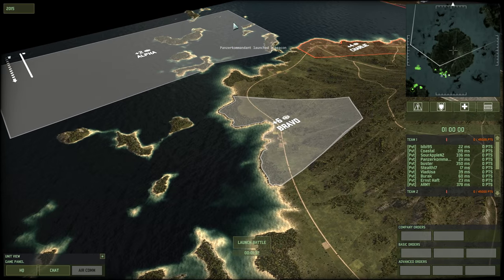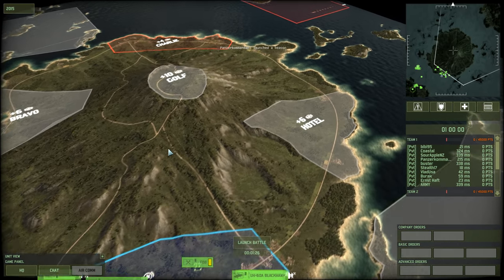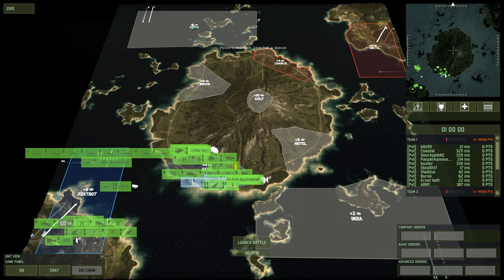You have Alpha as a pure naval zone. You have Bravo as, let's say, a neutral zone. It doesn't really give you anything but points. This Gulf gives you a ton of points but has no cover. Hotel, and then India as a mirror to Alpha on the other side. Red starts on Delta and Charlie.